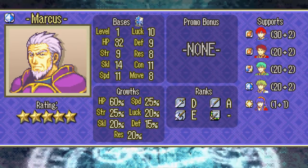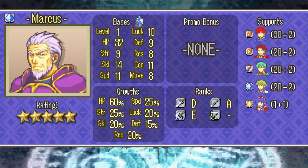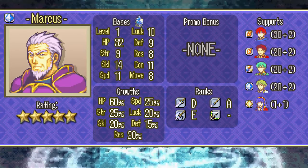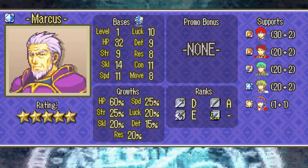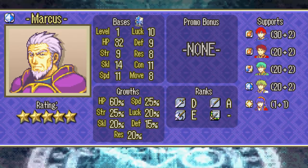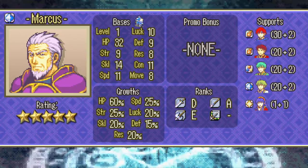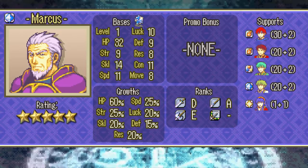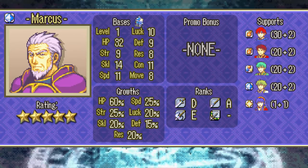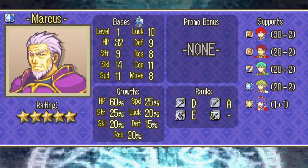Marcus is going to be your absolute savior for the first seven or eight chapters, and even after that he will continue being useful as a supporting unit for quite a while. He has great base stats, amazing movement, and commands the entire weapon triangle. Armed with an iron sword, he can leave most early game axe users on low health so that your other weak units may pick them off, and if you need him to kill something, he can often get the job done with a silver lance. Do not be afraid to let Marcus get a few kills here and there. Even though he won't get much out of his level ups, it's never a bad thing to have Marcus gain just a few stats, as he will continue to see action for quite a while.